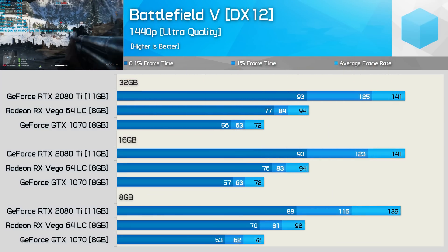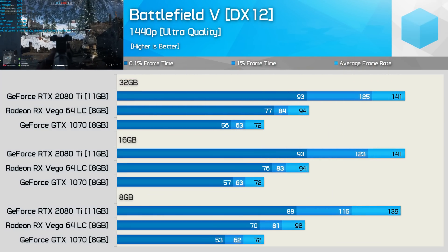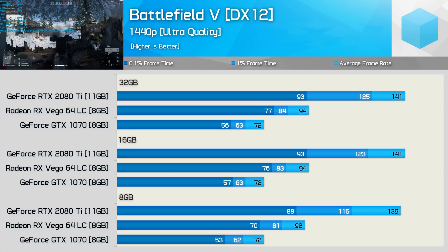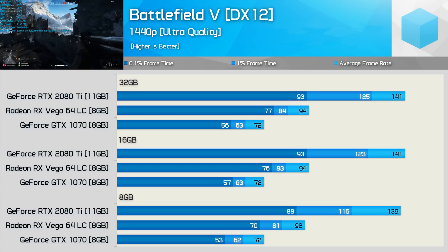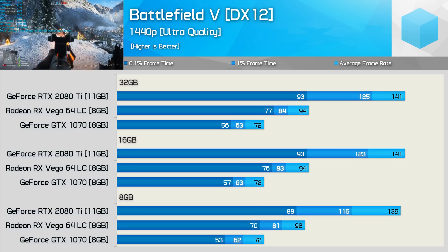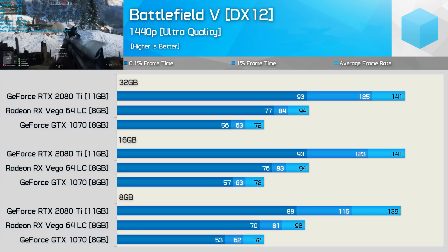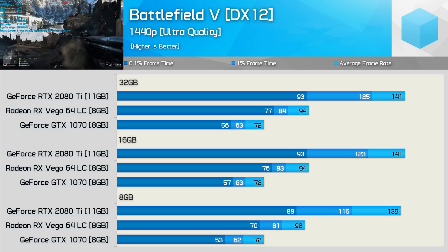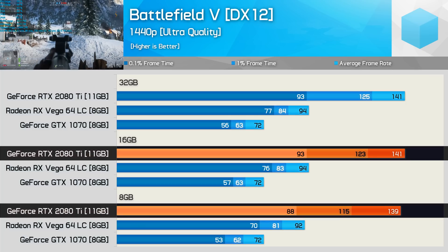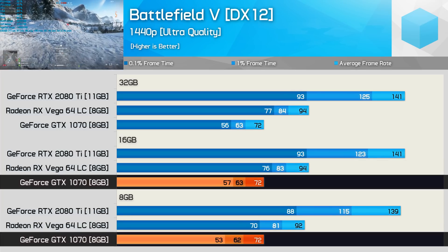Starting with Battlefield 5 at 1440p, we see virtually no difference in performance between the 16 and 32GB configurations. However, reducing system memory to 8GB shows a reduction in performance, particularly in frame time. The average frame rates change by at most 2 FPS, but the 1% and 0.1% lows show less consistent frame rates — up to a 7% drop for the RTX 2080 Ti, 8% for Vega 64, and 7% for the GTX 1070.